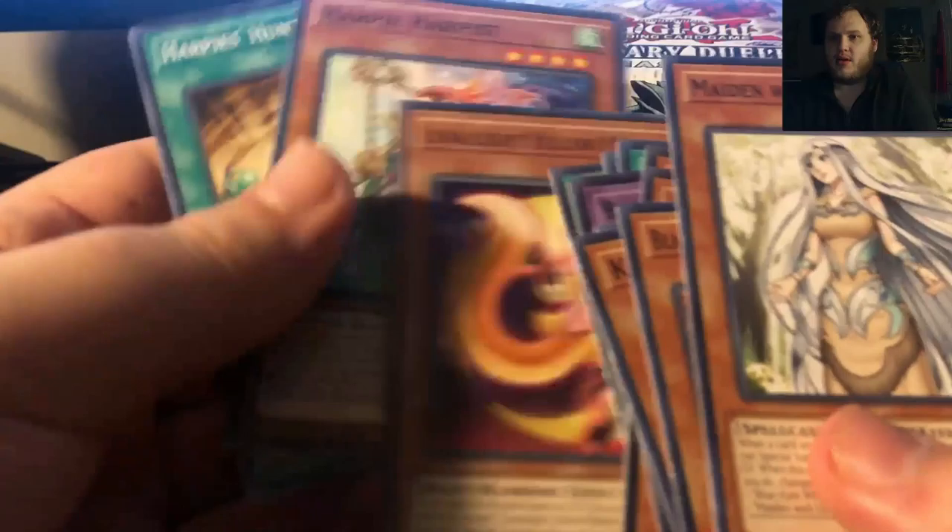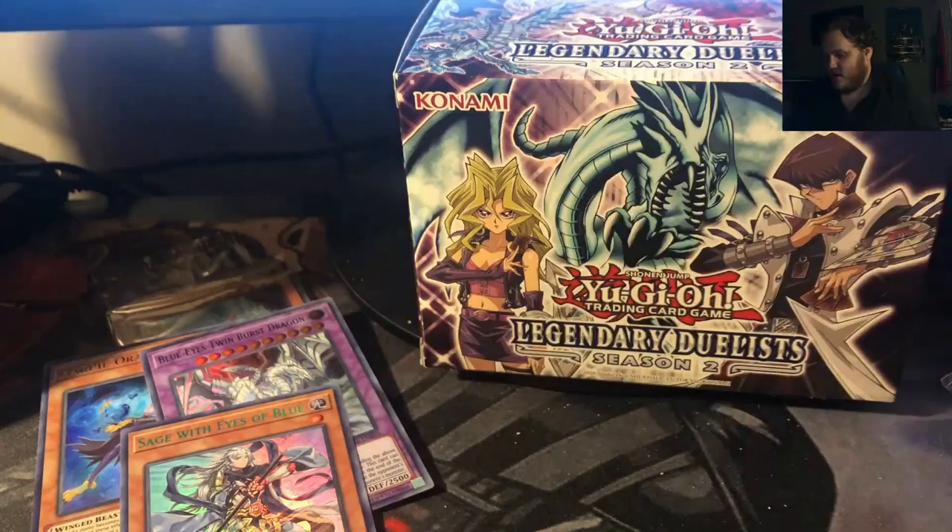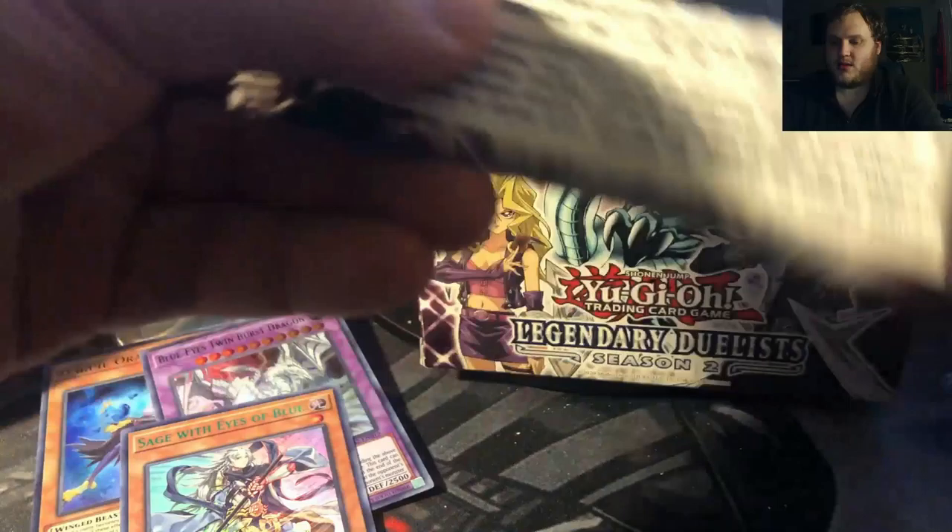Mark of the Rose. Lunalite Saber Dancer. Number 81. Cyber Shield — that's an old card. Lunalite Yellow Martin. Harpy Harpist. And Harpy's Hunting Ground — another pretty old card. So let's put the rare guys up here. Always like it when they reprint Blue Eyes support. And by the way, this one has green text on there. Very cool. So let's open our second pack of our first mini box.